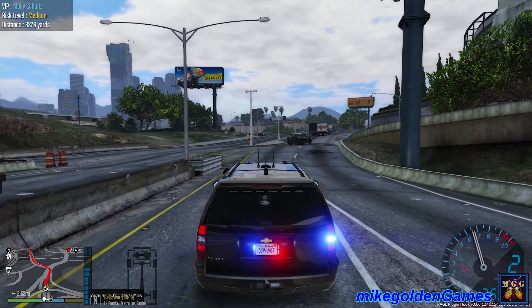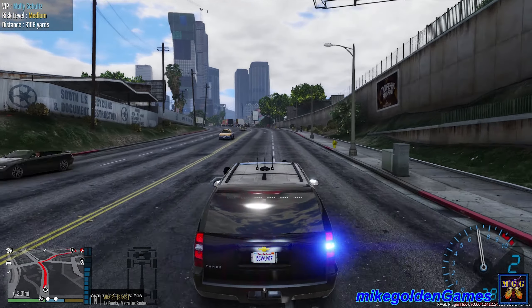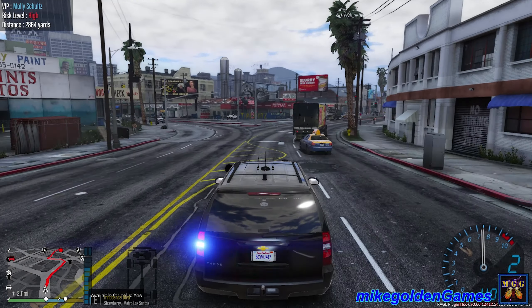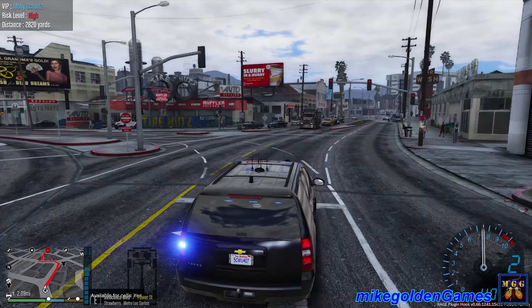Dispatch, we are heading north on Davis Avenue — looks like we're going partially through the ghetto on this one. Let's go around traffic this way; our follow car should be good on that. Our two backup units are staying at a good distance — if anybody tries to hit us they can flank from the rear. Dispatch, heading north on Alta Street. Still risk level medium, not too bad. We're on Innocence Boulevard heading east now — sometimes nothing happens, and sometimes this just turns into a crazy mess.